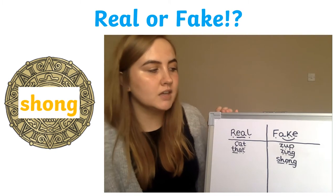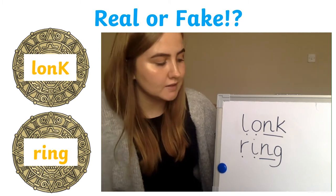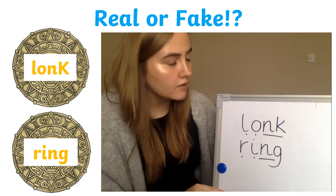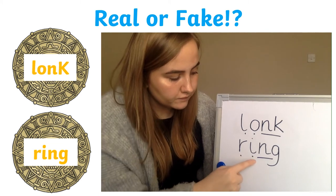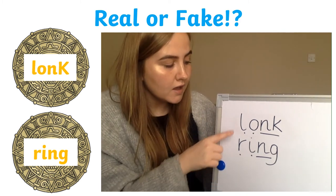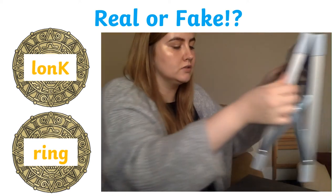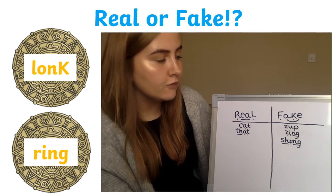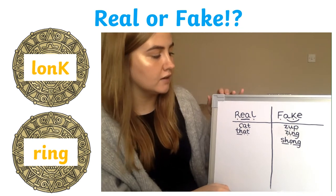Now I'm going to give you a hard word. We've got two words on the board. Let's read the first word together: L-O-NK, lonk. That's the first word you need to decide on, whether it's real or fake. And then the next word is R-I-N, ring. So you need to decide whether 'lonk' and 'ring' are real words or fake words. I'm going to give you about five seconds to write them in the real box or the fake box, and then I will write them down for you to check.